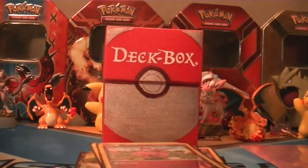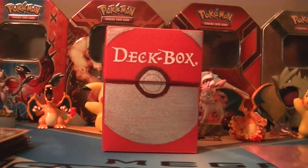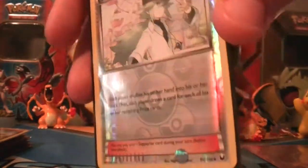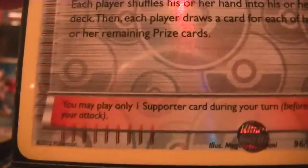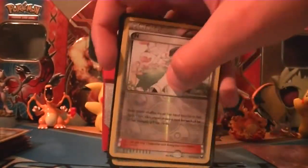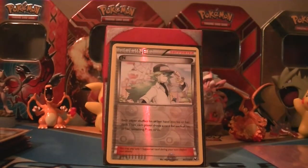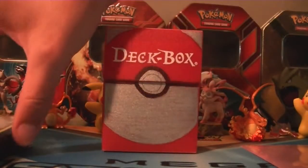This comes in handy with the Max Potions I'm running in this deck. This deck is going to be Expanded, if I'm correct. Next we have AZ as a Supporter. What it does is: each player shuffles their own hand into their deck, then each player draws cards equal to how many prize cards they have remaining. So if you're losing and you need draw support, it disrupts everyone — if your opponent has only one prize card left, they draw one card, but if you have all six of yours left, you draw six. It helps a lot if you're running low on cards.